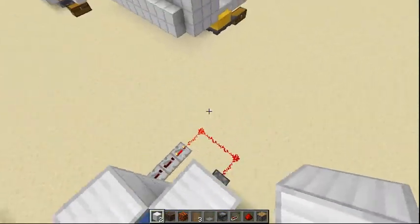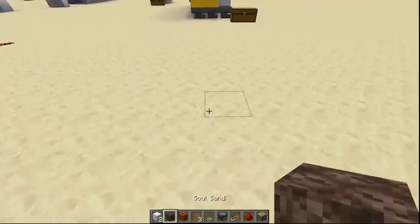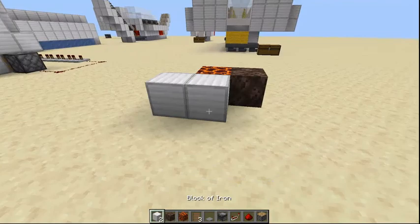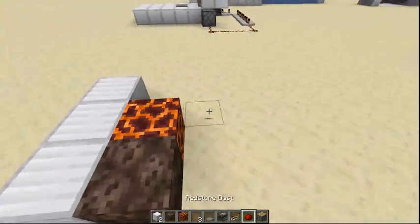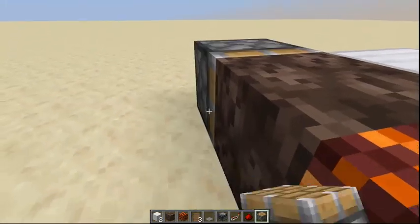And you can put it in your survival worlds. So what you want to do is start off with soul sand and a magma block. You're going to want to have the magma block as the base block in the elevator, because you're going to push it around.